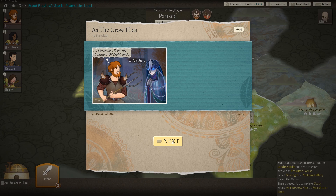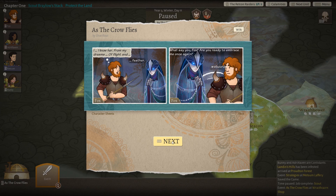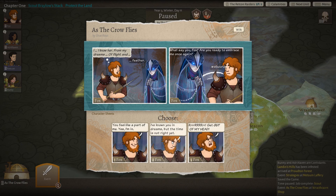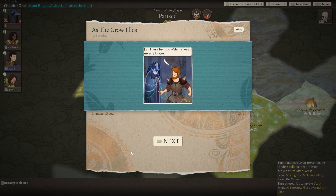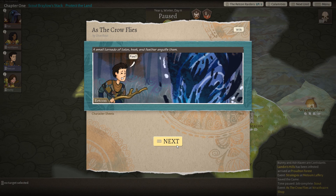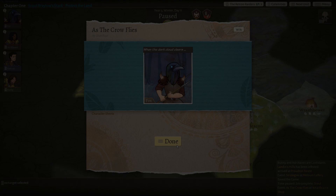In Wildermyth, your average campaign is actually pretty short, generally spanning just three to five chapters long. Each chapter only takes an hour or two to complete, but in-game they represent years or even decades' worth of time. It's important for the player to try to balance their efforts between immediate short-term gain and long-term investment. Otherwise, they're apt to find themselves overwhelmed when the campaign reaches its end, and the penultimate threat finally rears its ugly head. This brings us to what feels like the actual focus of the game — the fairly robust character system.